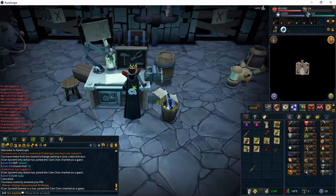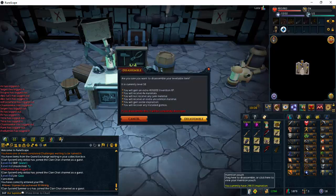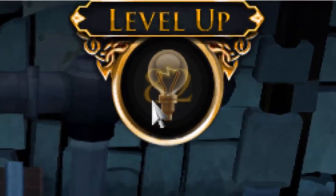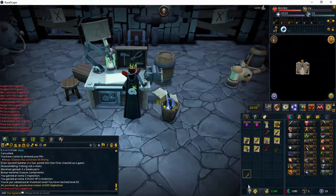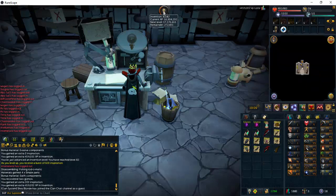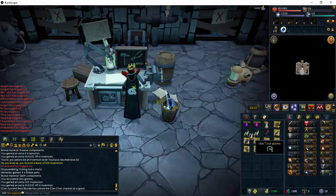Do not go past level 10 as it will not give you any extra XP. As you can see, disassembling gives 459,000 Invention XP along with other bonuses from reaching higher levels — each level you unlock more benefits. We'll disassemble this rod as well to get the gizmos back. As you can see, both gizmos were recovered and can be used again on the next rod you create. And that is all for fishing rod-o-matics.